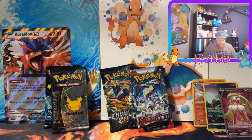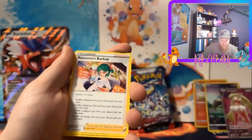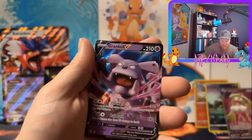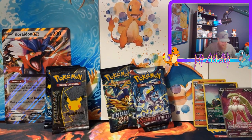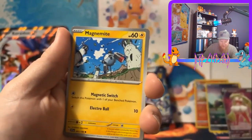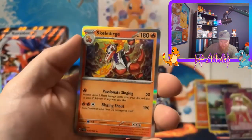Two, three, four. Alright, let's see what we get. This is a Brilliant Stars three-pack. We'll do a Scarlet and Violet now. Here's the code card. Let's see what we get: Toedscool, Varoom, Magikarp, Magnemite, Miriam, Spiritomb, Ultra Ball, Energy Retrieval, Maushold, and a Skeledirge.